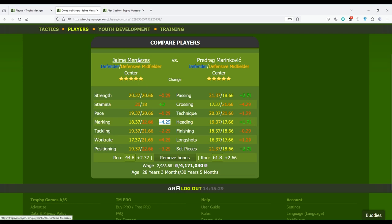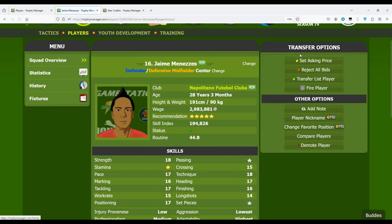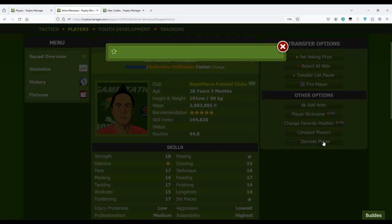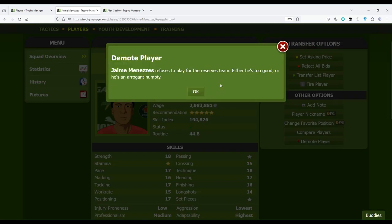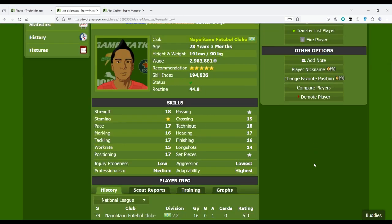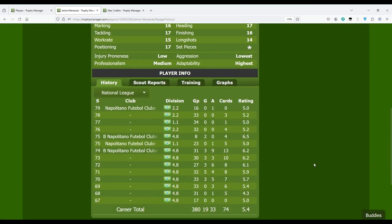Back on the main page, here you have the 'Move Player' option. If you have a B-team, you can click here to send the player to the B-team. Since this player is old and has good quality, he probably won't accept — and indeed, when I click he doesn't accept. Players can refuse to go to reserve teams, but this is where you demote a player to the B-team.